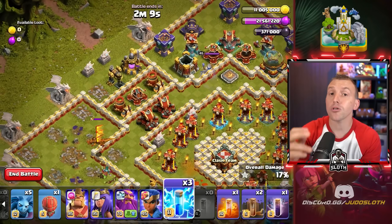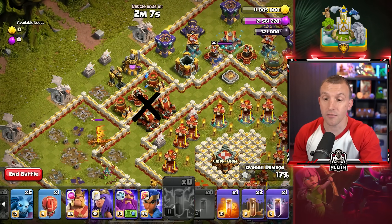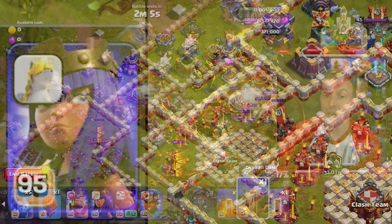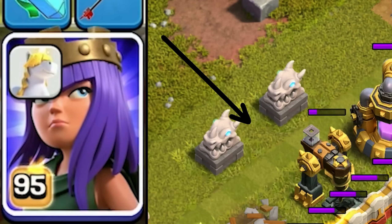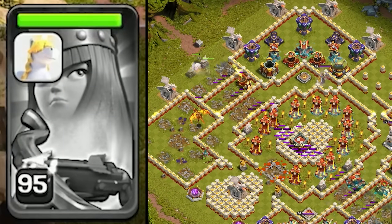Over to the northwest, only 3 Lightning spells are required in the middle of this section, with 1 Earthquake. Then zoom all the way into the Dragon Head statues and place your Queen, instantly pressing the ability to ping through all of that.